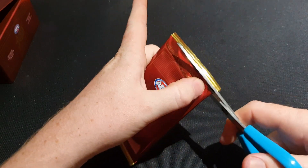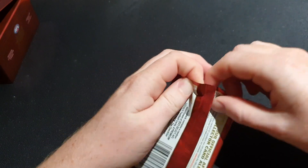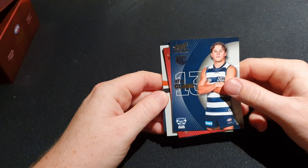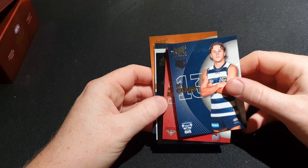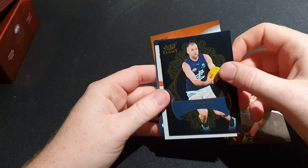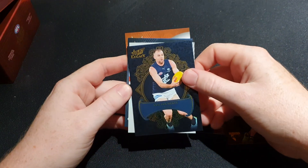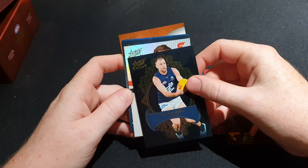I've sort of lost count of how many packs - it might be number 11 or 12. But it looks like we've got a draft signature here, and it's a Giants player by the look of it. We'll quickly go through - Joy Clark rookie base, and we got Sam Doherty. It's Aaron Cadman, the number one draft pick in last year's draft!